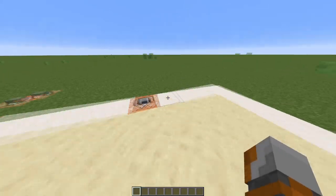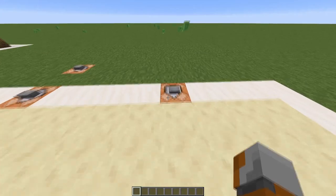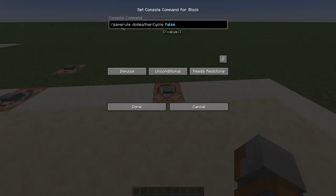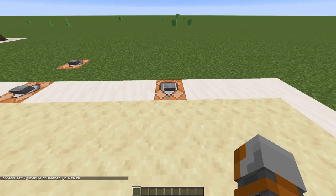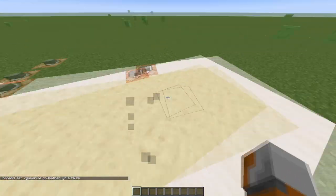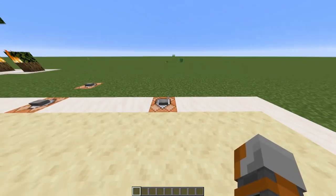And on number 1, my top command — it's my favorite thing and I activate it in every world — it deactivates the weather cycle. /gamerule doWeatherCycle false. It will never rain again. I hate rain in Minecraft so much, it's so loud. I thank the heavens for this command. My absolute favorite.